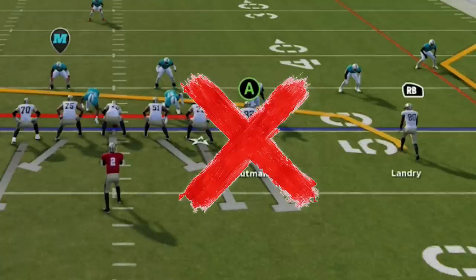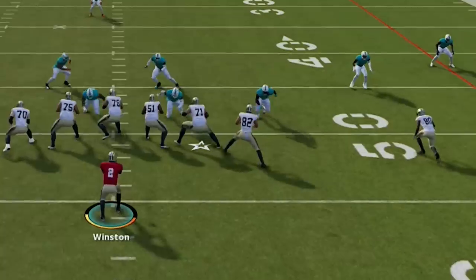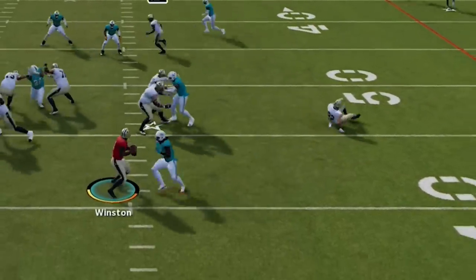Do not block the tight end. In Madden 23, blocking the tight end is just a quick way to get sacked.